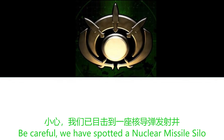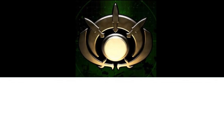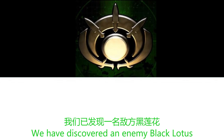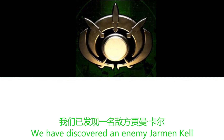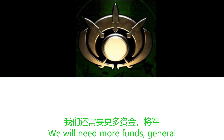We have spotted a nuclear missile silo. Be on guard — we have exposed an enemy particle cannon. Be careful — the enemy has built a Scud storm. We have discovered an enemy Black Lotus. We have discovered an enemy Colonel Burton. We have discovered an enemy Jarman Kel. We are upgrading to Elite Guard. We will need more funds, General. Our structures will be guarded now.